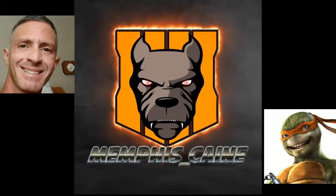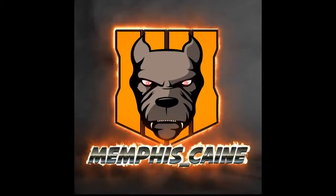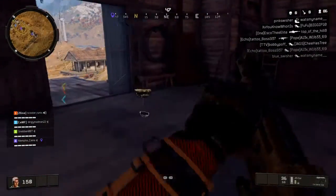Memphis Cain reporting for duty. What we're going to do is we're going to unlock the Mark II ray gun. Show you how to do it. I've done this a couple times before, but I've never made a video.